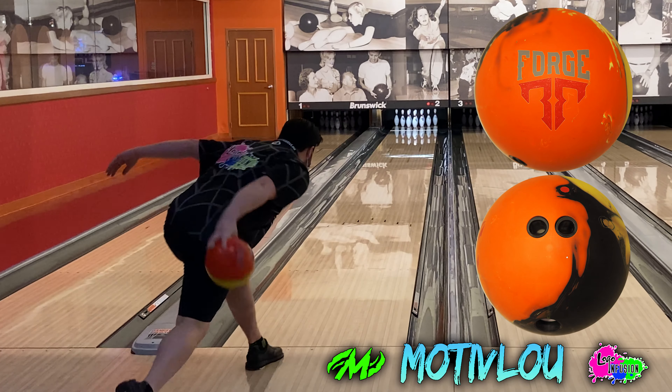Let's talk about situations where I'd throw each ball. The Alpha Jackal shines on very short patterns where you want the ball to use its energy up front and not shape a ton down lane. It's also great on longer patterns with a lot of friction outside where you need the ball to be smooth and continuous throughout the lane. The Forge Flare works in pretty much every other situation — short patterns without a ton of friction, later games of a short oil pattern where oil has pushed down, and long patterns where there isn't much friction down lane.